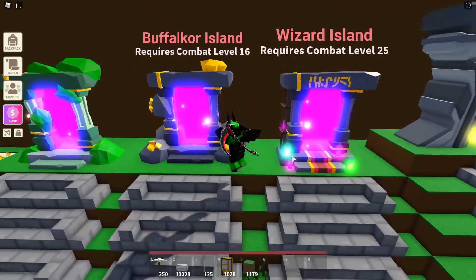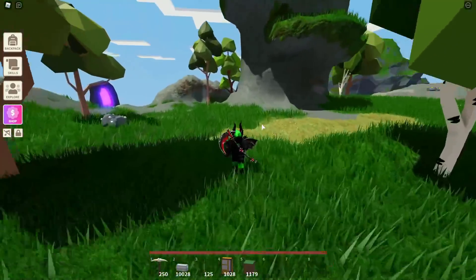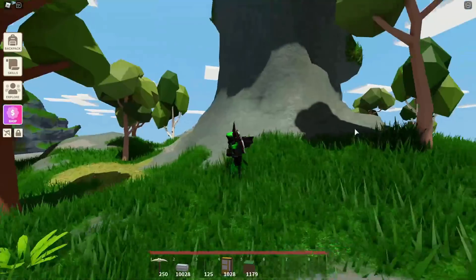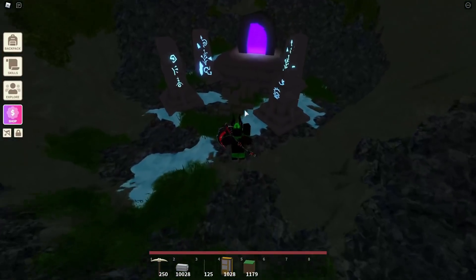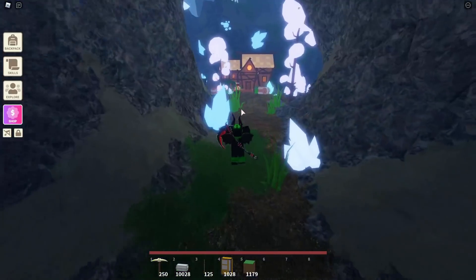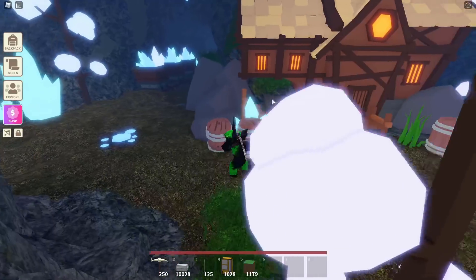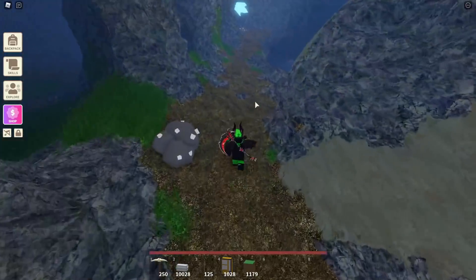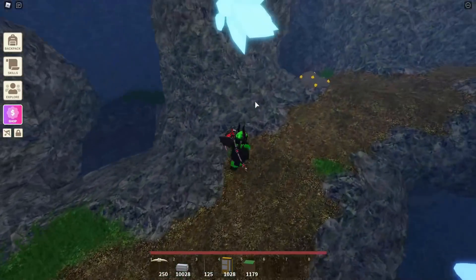To get diamonds, you need to go to the Bufflecore island — you need to be at least level 16 to go there, and then level 50 to get to the other place. I'm not going to fast forward this part so everyone knows exactly where to go. You want to go past the rock, then there's a tunnel — go down there, then there are pillars, and go inside the area that says diamond mines. Then there will be the miner building and the miner guy. If you turn right, that's the end of the tunnel since it loops around, so you want to turn left. Once you get past that part, just go forwards until you see the area where you can turn.